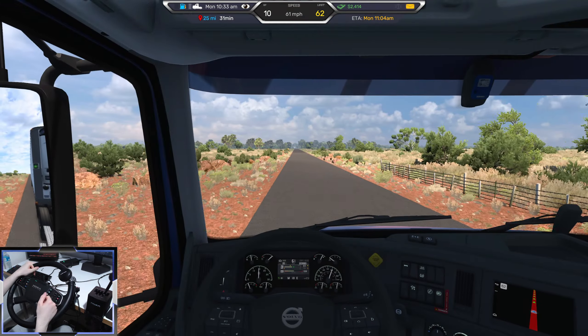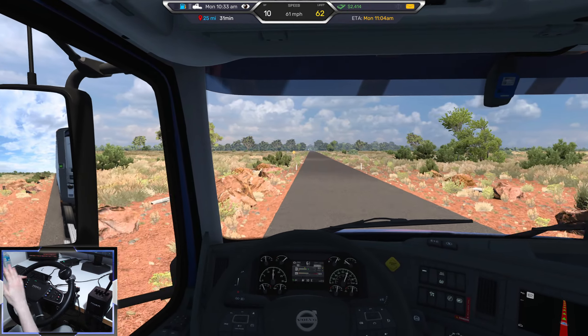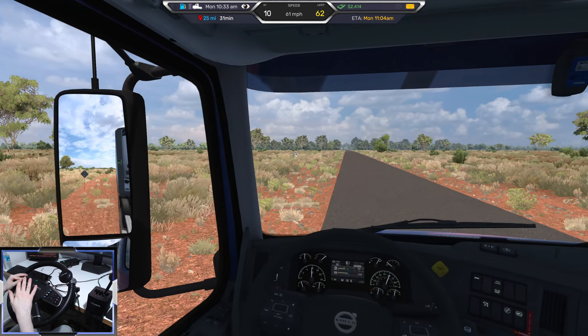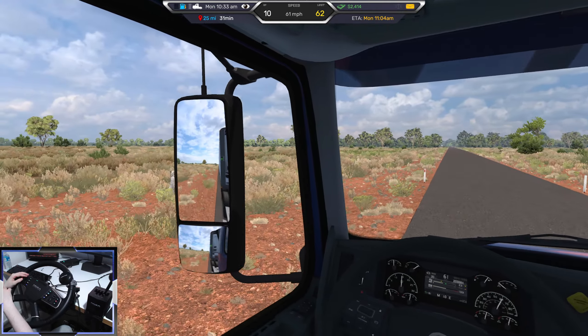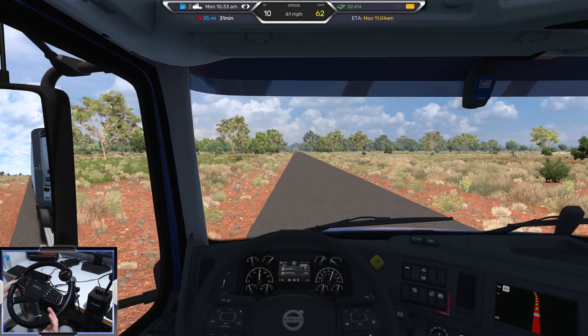I keep thinking I see animals, but yeah, the mod creator has added all this beautiful wildlife and cool spots. What's that? Oh, it's just a stump of a tree. Cool wildlife and landmarks to really accentuate the map.